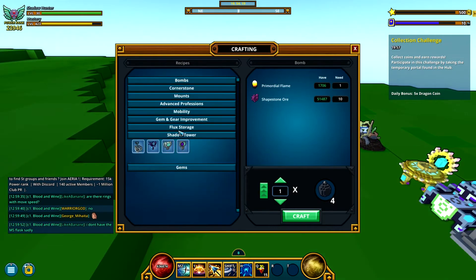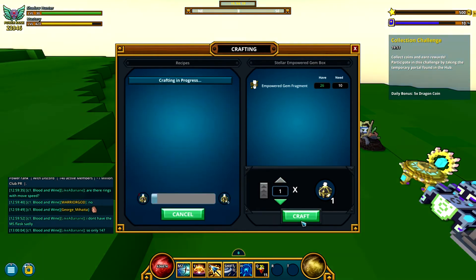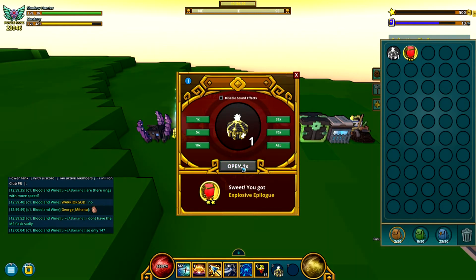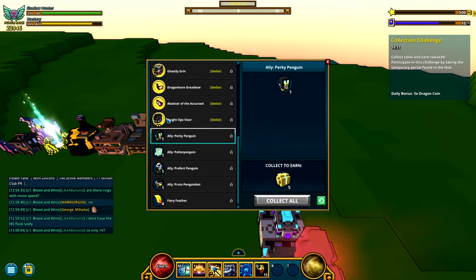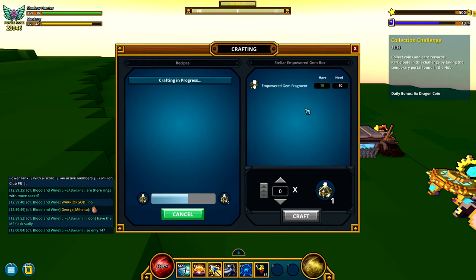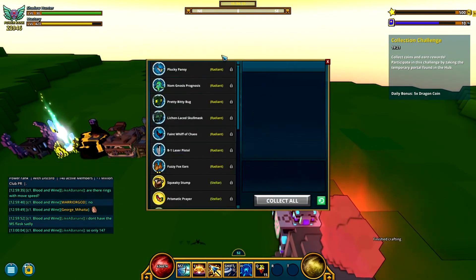Let's see — gems. I'm not thinking straight today. We got two gem boxes because I didn't open one last week for some reason. Two-star and a three-star — this one has maximum health, physical damage, and critical hit. It's 712, not the best and definitely not the worst, but I still don't want it.